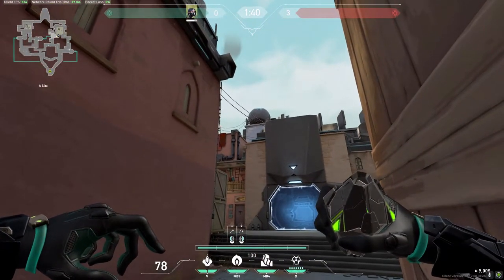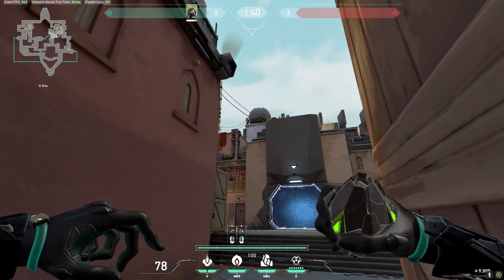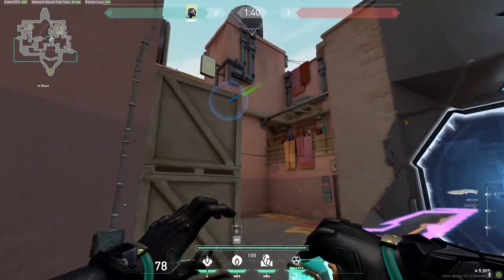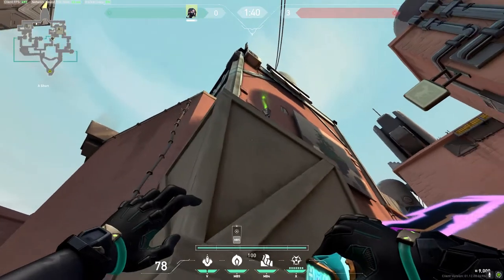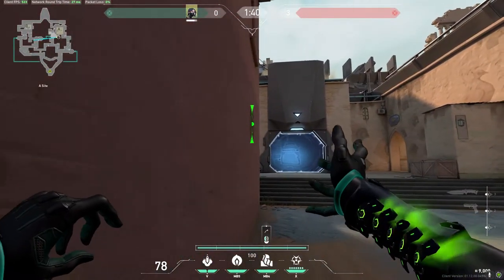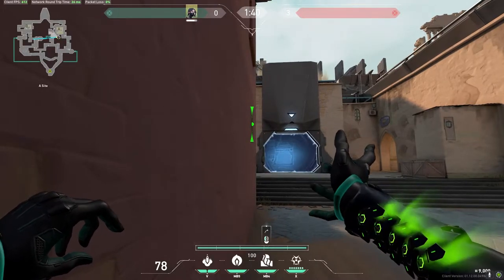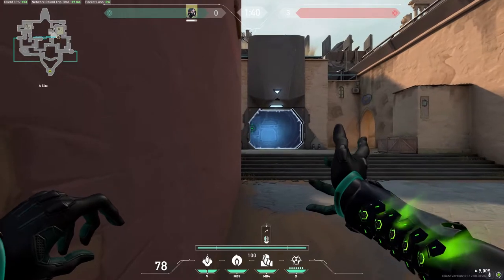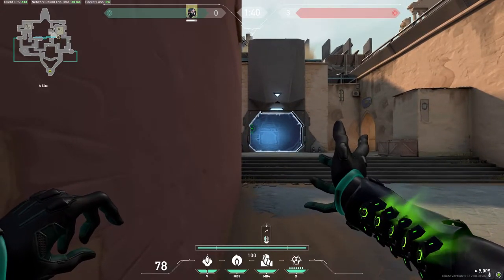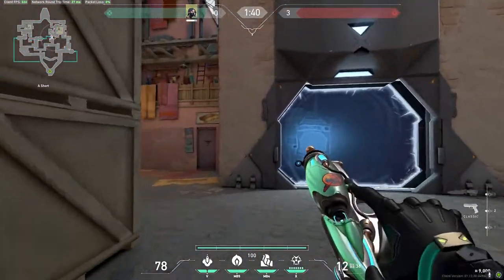Moving on to mid — aiming along anywhere here will get a nice one-way, but if you want to be able to pick up your one-way, aim at the bottom part of this and just throw, and it lands nicely. You can also alternate your walls — so if you just want to block off mid and hookah, just shoot here or straight through here and you'll block off hookah and long, leaving showers open with your one-way.